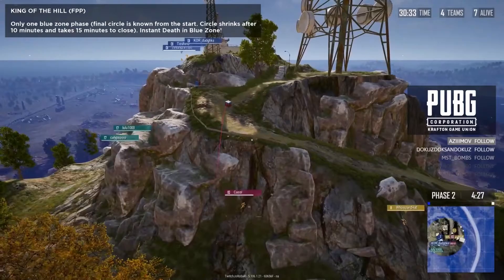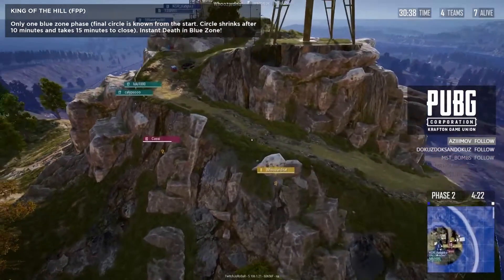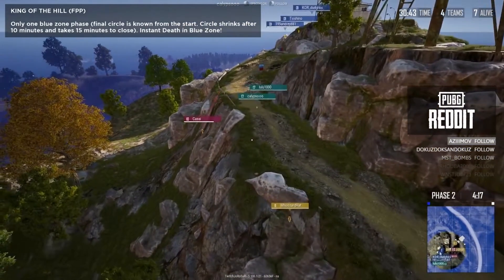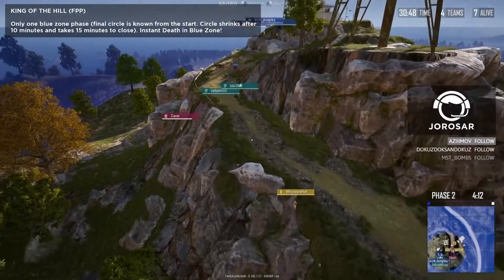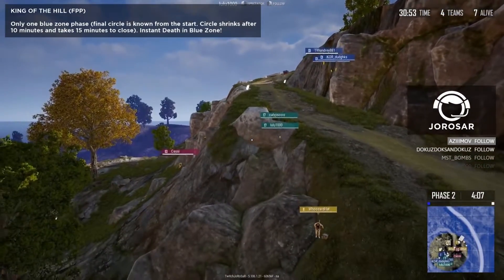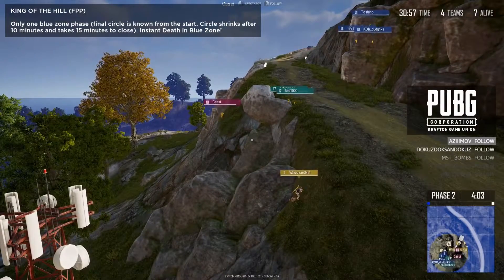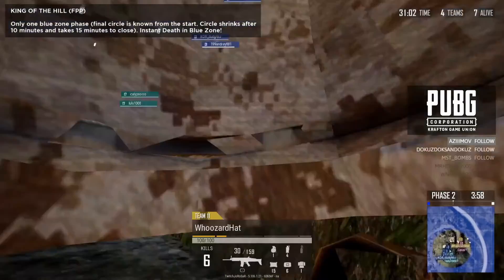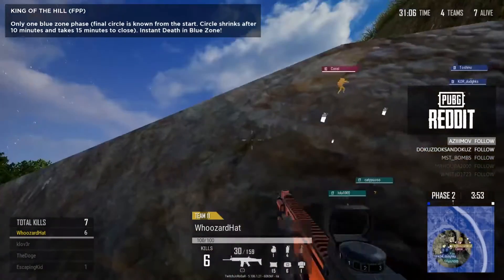Team 1 has been king of the hill for the last 5 to 10 minutes, taking the mantle from Team 14, who did get the M249 in the first crate on the circle but did not have the longevity to see it through to the end. Still very much open who wins — Cassie technically in the best position but she is a single player. Wizard Hat also a solo. Calypso and Lulu, Team 17, a duo. And Team 1 have the numbers advantage with three still alive, but they have to go down the mountain in order to win.